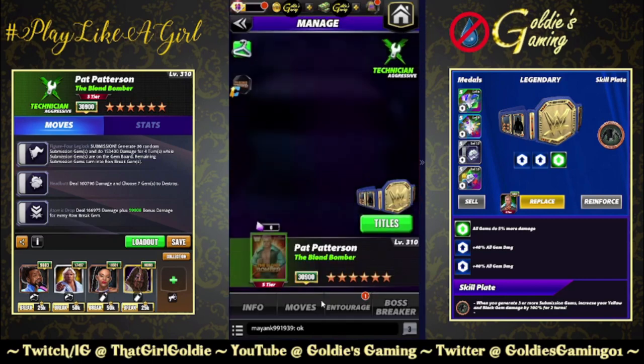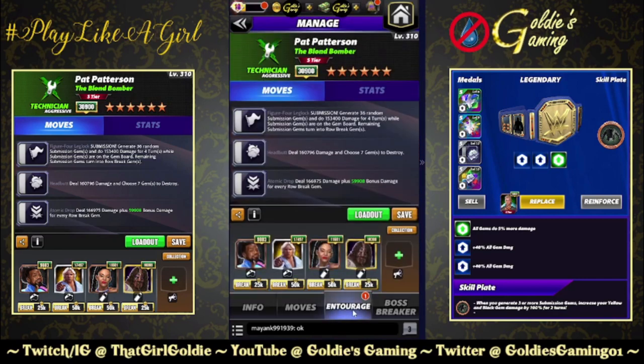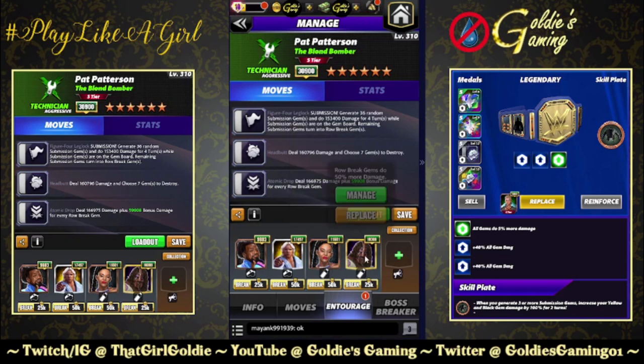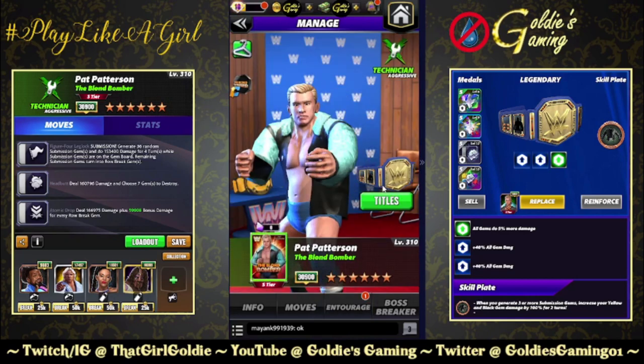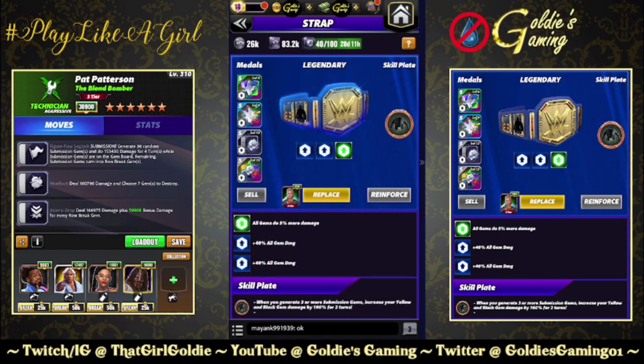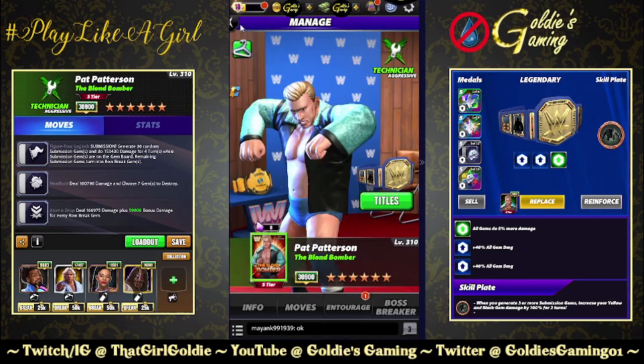Alas, I've asked for it and have not received it, so we're not using it. Going with Slick Rick for 20% more gem damage. Tech Rocky — the really paywalled one — is 50% more damage to all gems, use that if you have him. Striker Bianca for 25% more row break damage, Zombie Foley 50% — I don't have him maxed out, he'd give 100%. Basically hit the sub, bonus damage board goes boom, lather rinse repeat. For the belt we're using Fury twos and the Ronda's Jacket Plate: whenever you generate three or more submission gems, increase your yellow and black gem damage by 100% for two turns.